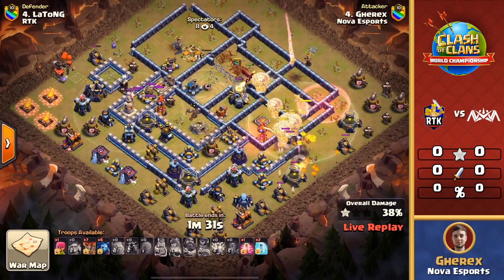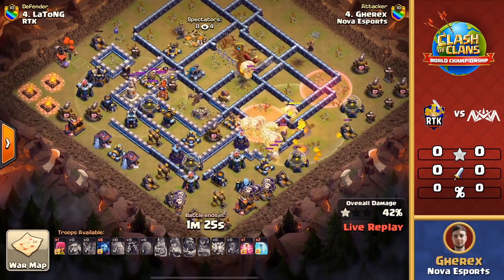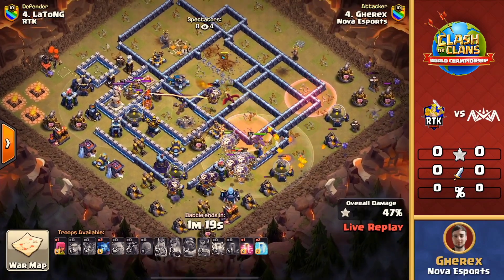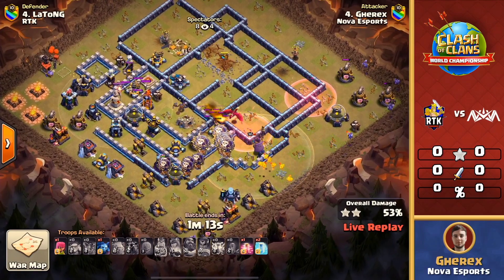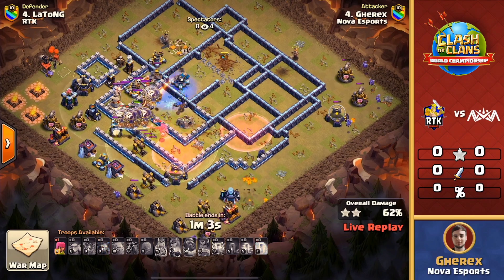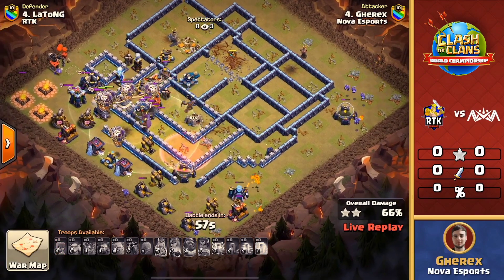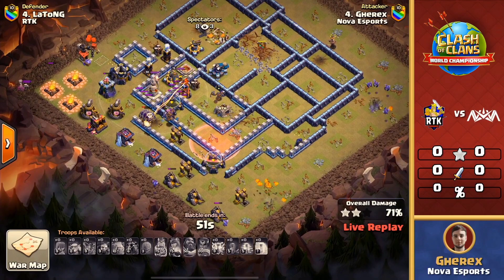We've got the warden's ability as those pups are working on that royal champion — is it enough to get her down? She's losing health but also taking down a lot of these balloons, and that scattershot dealing massive damage as the dragon and balloons are trying to get out. Running out of spells: one haste remaining, two freezes, and still some key defenses on the back end. Misses the scatter with that freeze, those balloons take heavy damage. That scattershot just took the dragon out from so far away. That scatter was supposed to go down from the queen charging into the core.